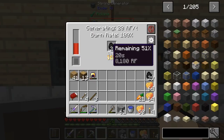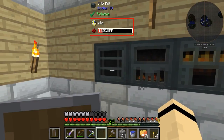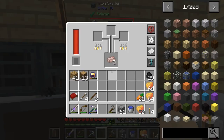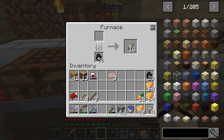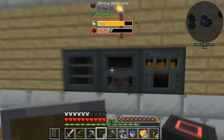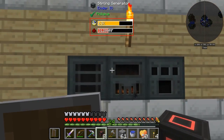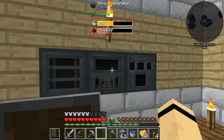That generator holds a hundred thousand RF, so we should be good. Got three of those. We make the conduit binder and it gives us eight energy conduits. I could go behind there and hook them all up, but we're good right now. In the future, possibly whenever we actually get to Forestry, we may need that.